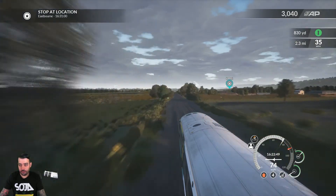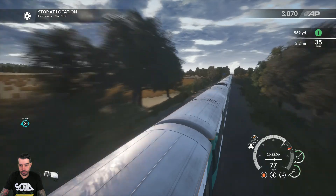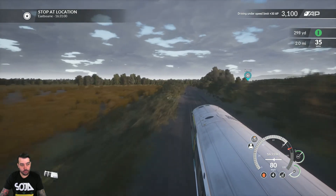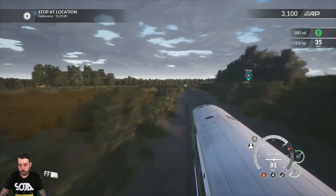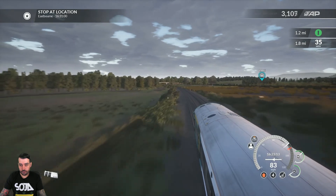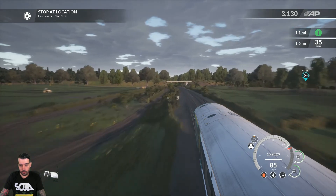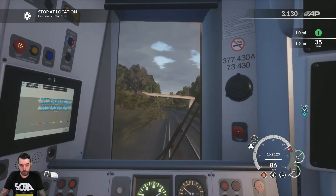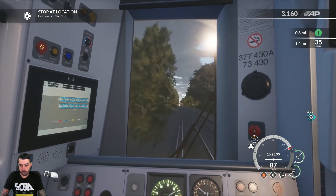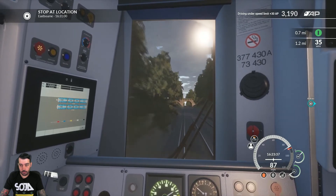It's back up to 90, although we have to get down to 35 miles per hour coming up. So it's supposed to be at Eastbourne at 16:31 — so it is on a timetable. I lost a little bit of speed right there which is not good. I think we'll be alright. I feel like we've been going fairly quickly throughout the course of this route. We'll start braking in a minute, maybe about a mile out.